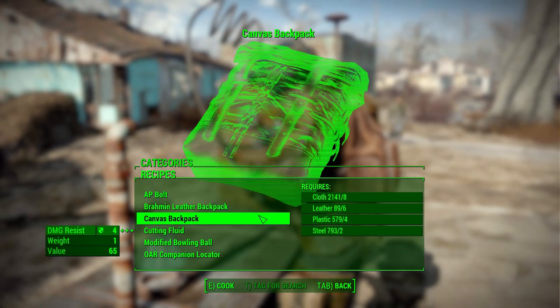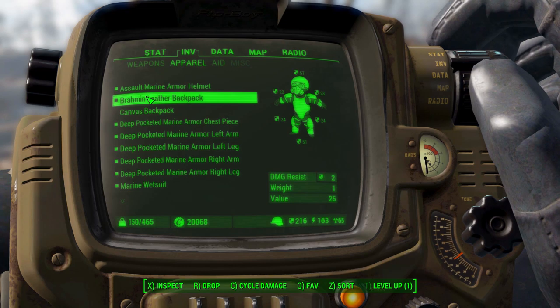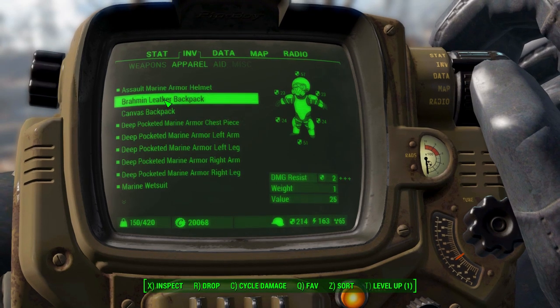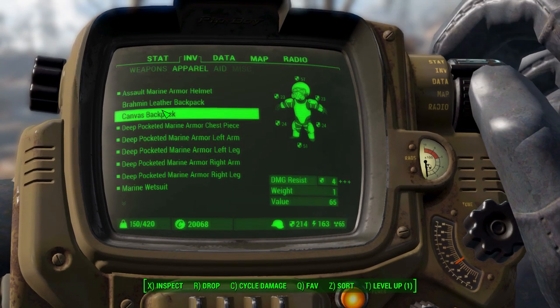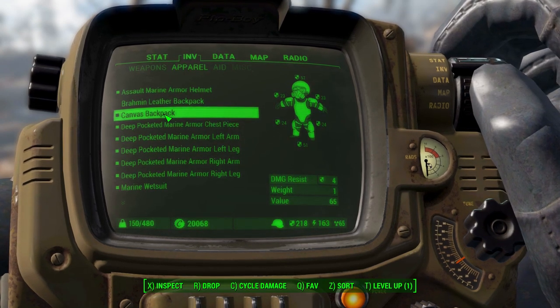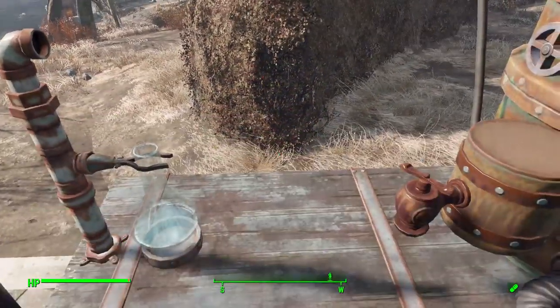Let's go back to the Pip-Boy to show off the carry weight difference. Without any backpack, my carry weight is at 420. With the Brahmin Leather Backpack it goes up to 465, giving that additional 45 carry weight. Putting on the Canvas Backpack takes it from 420 to 480, giving us that 60 additional carry weight, which is lovely.